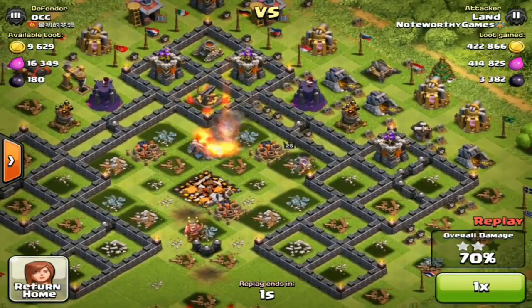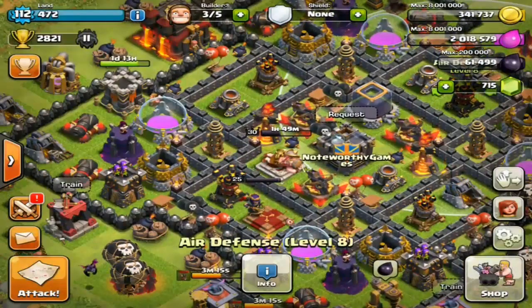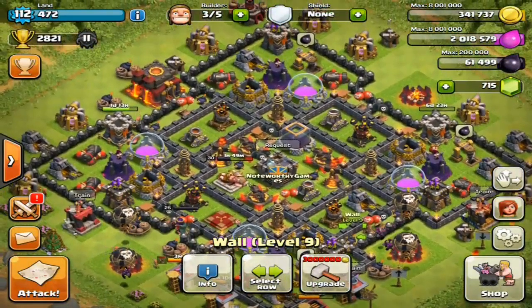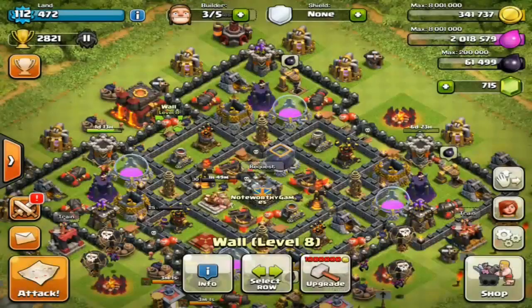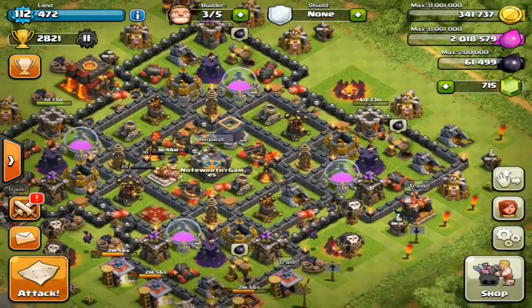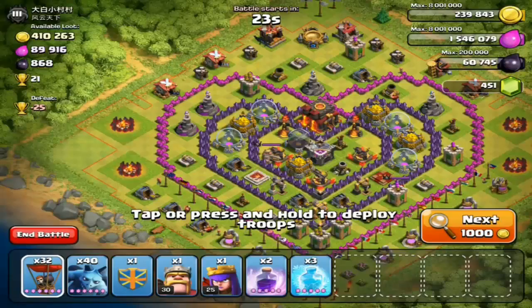The balloonian strategy is destroying really high-level bases, which people are surprised about because it's usually viewed as a farming comp or a way to barely get 50% for town hall nines. It's not really viewed as a trucking strategy, but I've been having a lot of success with it. We're getting close to maxing out our defenses, then I'm going to try to get all walls to level nine. Each wall is a million gold, which is really only about two raids for me — not bad.